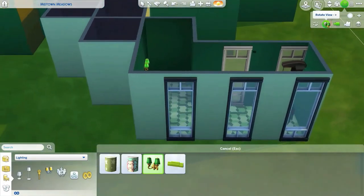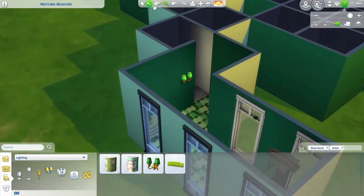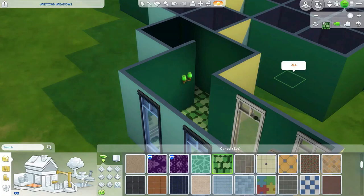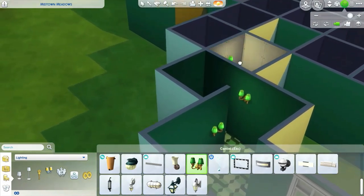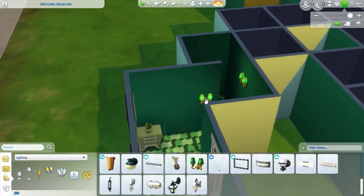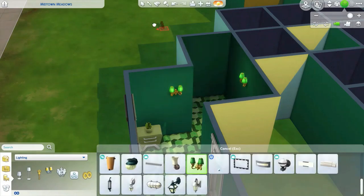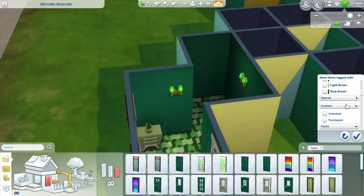Let's get rid of this wall and this wall, and bring the things over like so. Let's open this part up a little bit more. Now for a door, I guess I have to do that each time. Base game only please. Let's look for something that'll pair nicely.